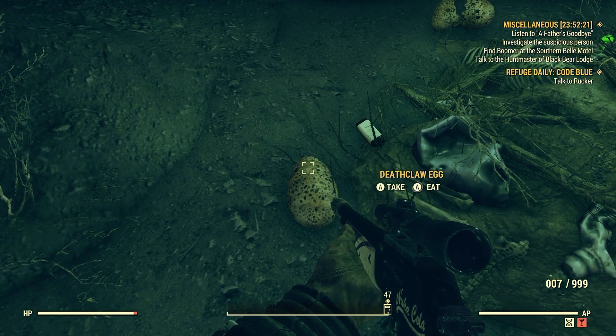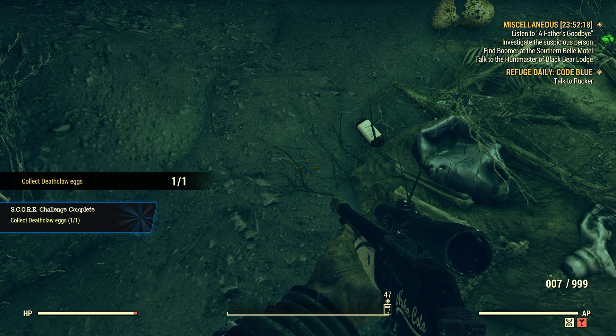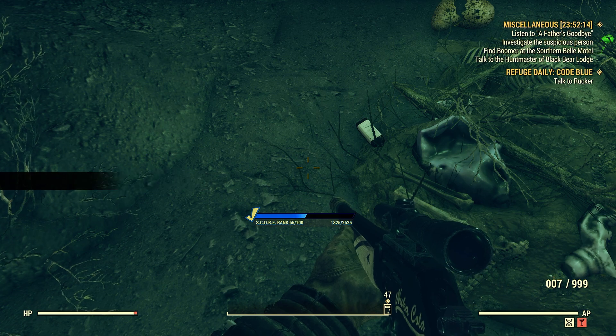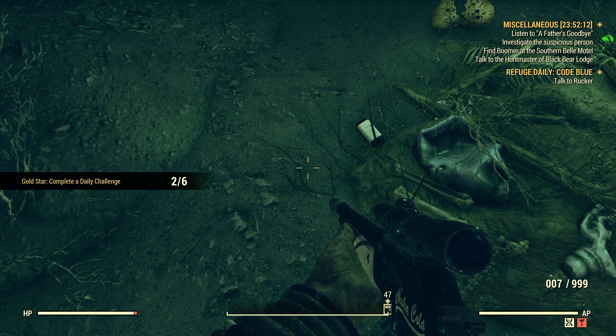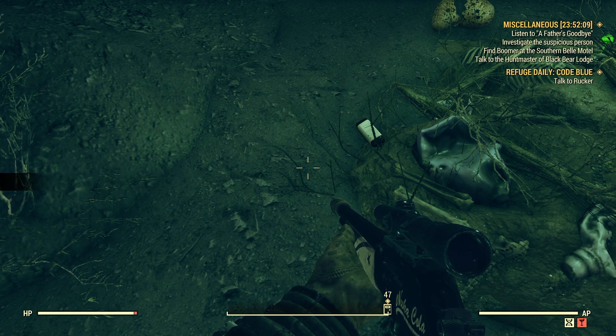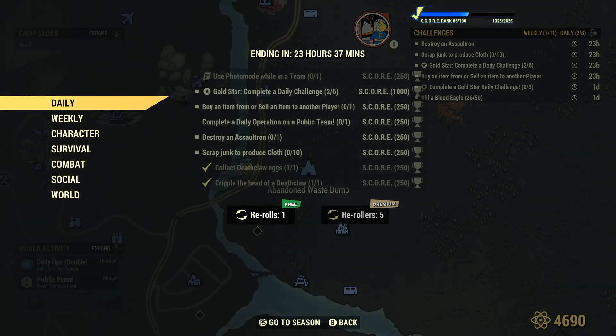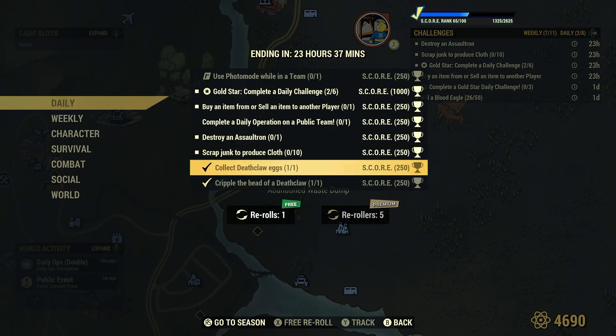So now let's pick up this Deathclaw egg here. Collect Deathclaw Egg, one for one. Perfect. We'll leave that one outside the cave for someone else, because I'm sure everyone and their dog will be looking for it. Collect Deathclaw Egg, one for one.